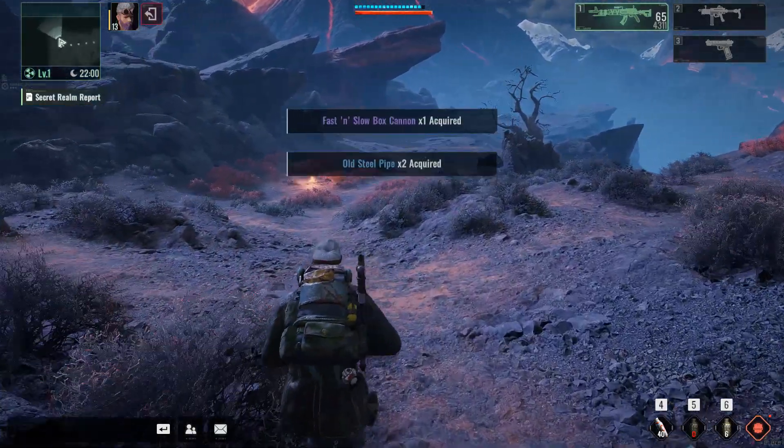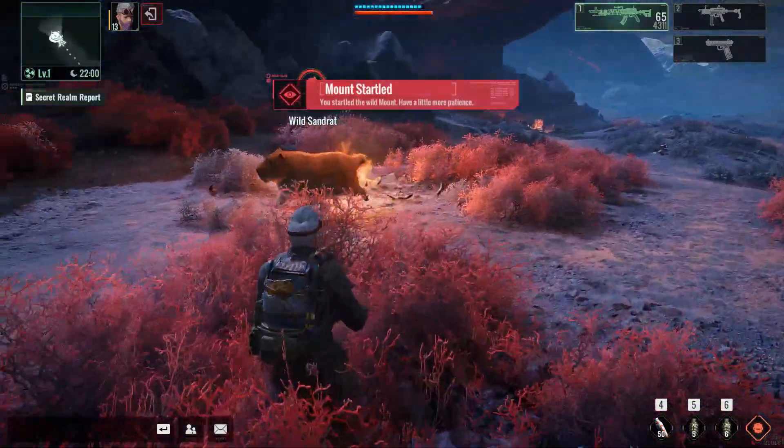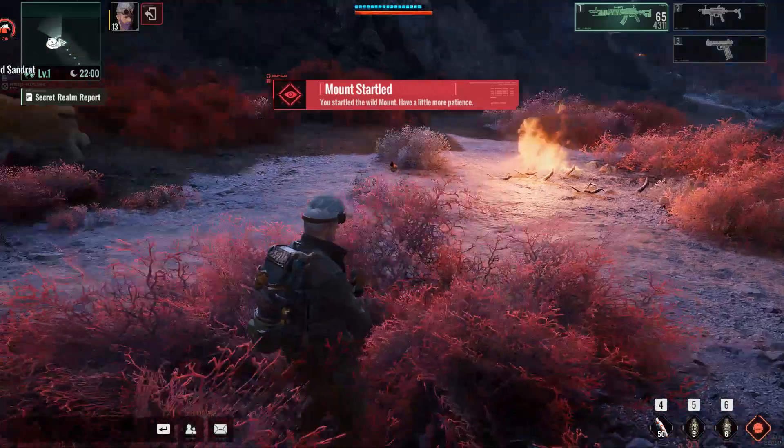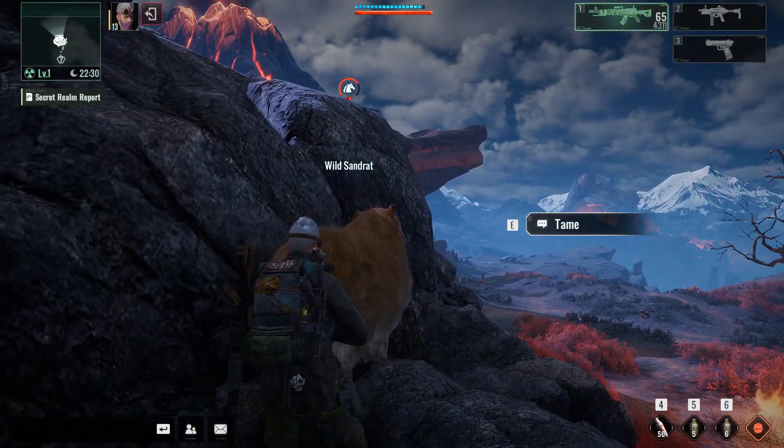Once inside, go left and you will find the sand rat. It will run from you if you go straight at it, so go from behind and then press E to tame it.